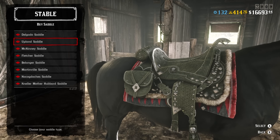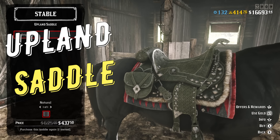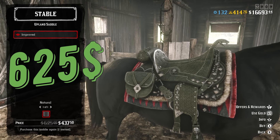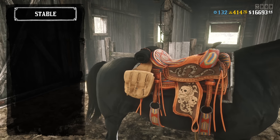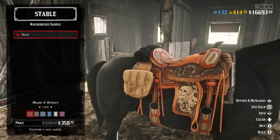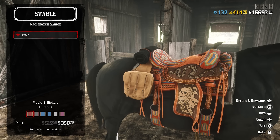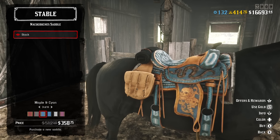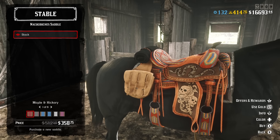Today we're gonna be comparing the new Upland Saddle, which is the most expensive saddle in the game at the moment, at $625, to the previous champion — the saddle that most high level players are using, and using for a reason: Nakadoches. And no, they're not using it because of the cool name, Nakadoches — I just like saying it.